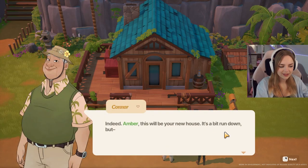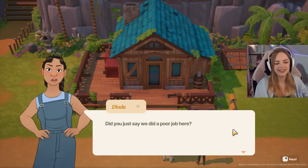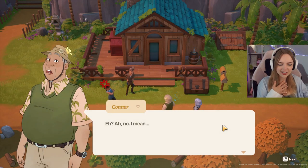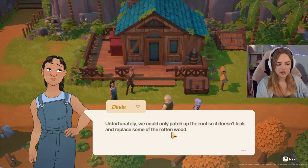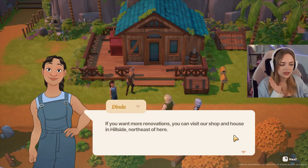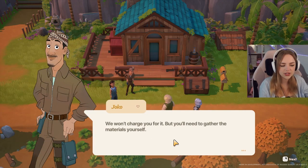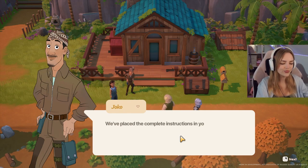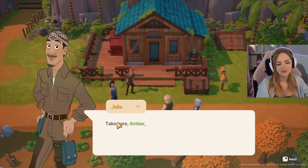This is our house — run down, but it's fine. Dinda gets angry asking if Mayor Connor said they did a poor job. He's flustered. They're laughing — phew. So they only patched up the roof and replaced some of the rotten wood. We can visit their shop and house hillside northeast of here if we want to get more things done. We have to gather the materials — instructions are in the mailbox. Bye Dinda, bye Yoko.